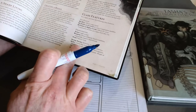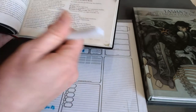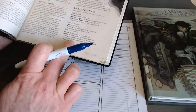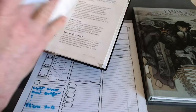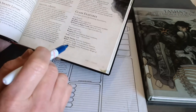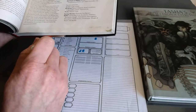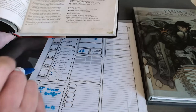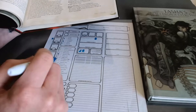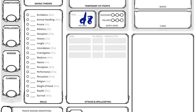Skills: choose 4 from acrobatics, athletics, and so on. This part isn't all that important because according to Tasha's Cauldron, we can essentially choose 5 standard skills and then 2 extras for your background. Let's say they want to be stealthy, they want sleight of hand, they want to be deceptive, and perceptive — so stealth, sleight of hand, deception, and perception. And then 2 for their background: let's say persuasion and history. They can just make up their background according to Tasha's Cauldron.